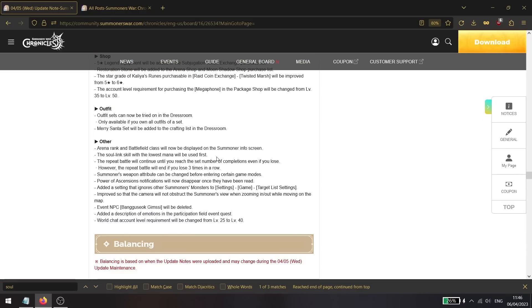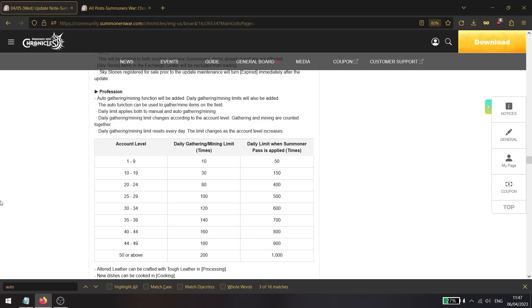This is a negative change: the soling skill with the lowest mana will now be used first when both skills are set to the 'use' option. Previously, skills were used based on the situation — for example, Konamiya would use the cooldown boost at full HP and heal when needed. Now with the lowest-mana skill going first, something like Teon — where his heal costs one more mana than the cooldown boost — that smart AI behavior is essentially gone.